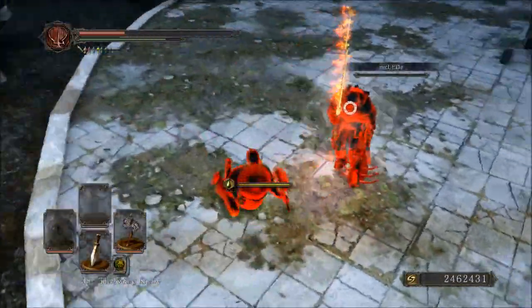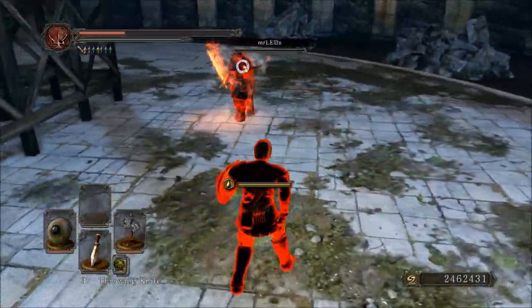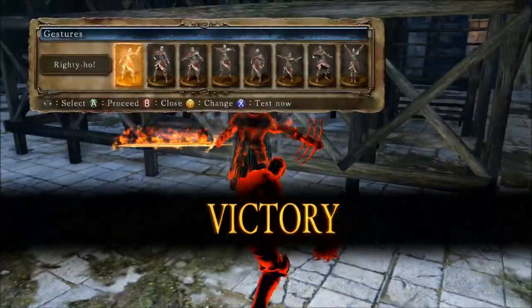Other info about the weapon: it has a counter strength of 110, poise damage is 25 per hit, and the weight is 3.5 units.